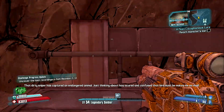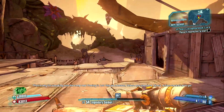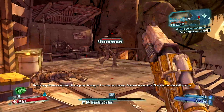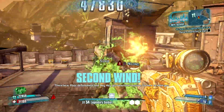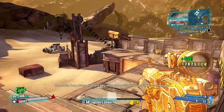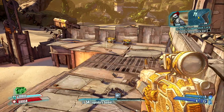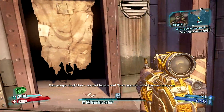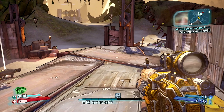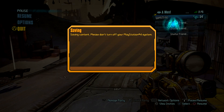In-game scripted dialogue plays: 'That dirty sniper has captured an endangered animal. Just thinking about how scared and confused that bird must be makes me so mad! That's why I'm sneaking into his camp and freeing it.' Then the rescue attempt plays out comically — the bird attacks the rescuer. 'Talon! Are you okay? Another one? These guys need to find a better cause! You can keep the taunt.' That was quite funny.